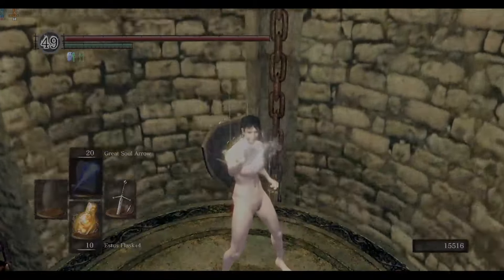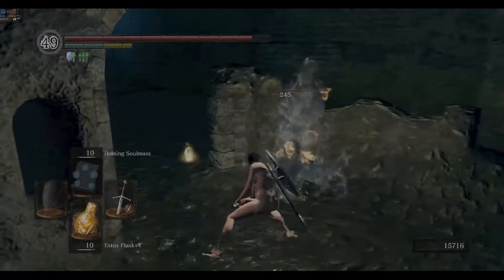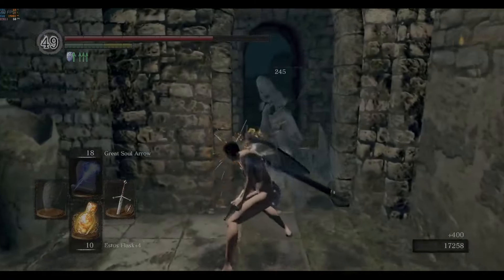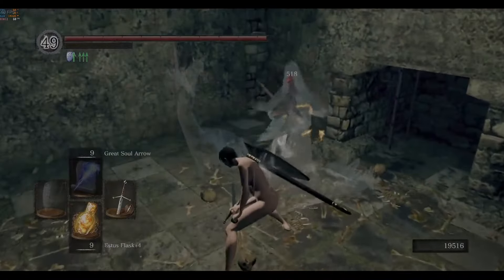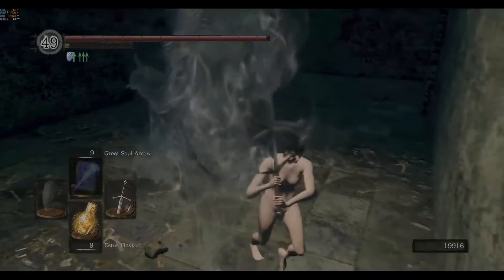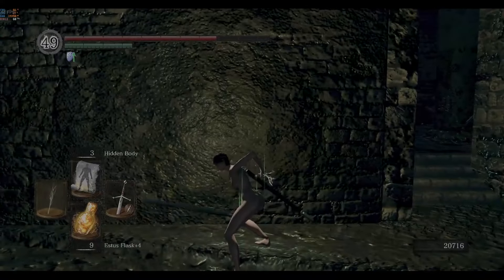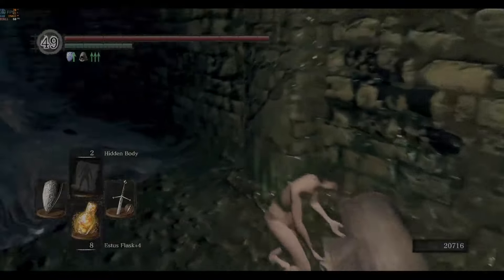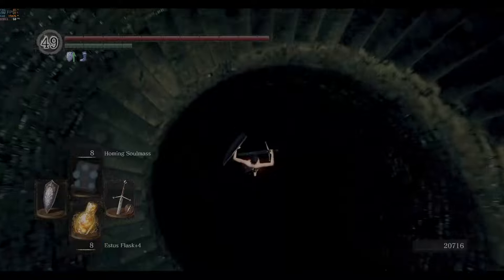Next is Spooky Haunted House Land. I can't use Hidden Body here because it conflicts with Transient Curse, but also the ghosts seem to be able to see you anyway, which is not something I realized before trying this run. Fortunately, Transient Curse seems to run out just before the boss, so I can use Hidden Body to grab my final Titanite Chunk and then take on the Four Kings, aka the reason Crest Shield exists.